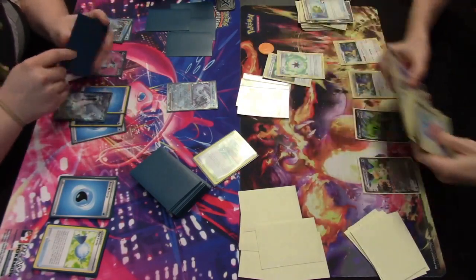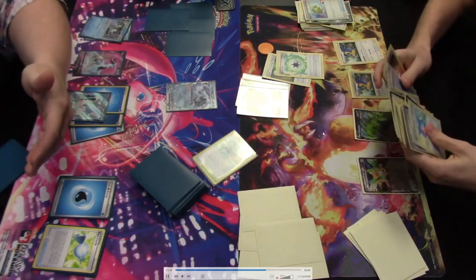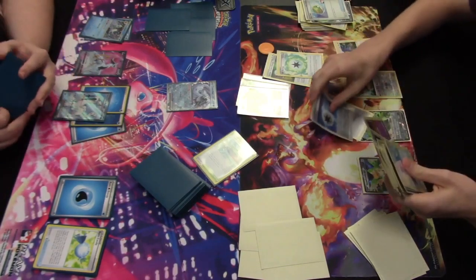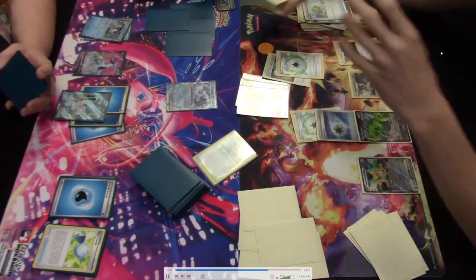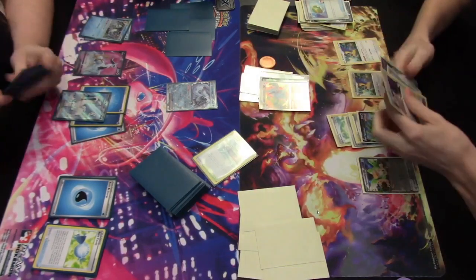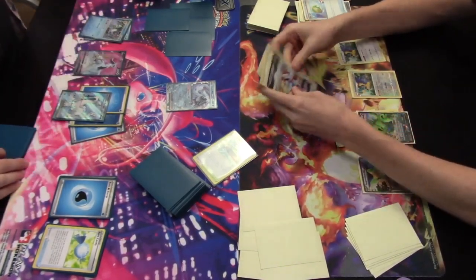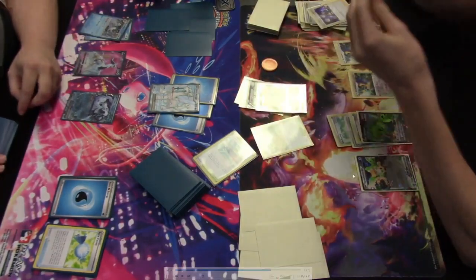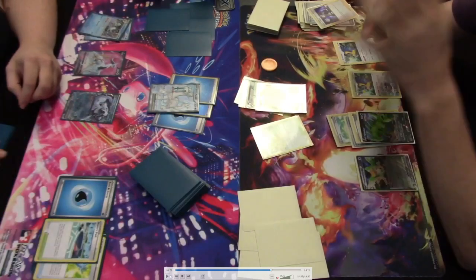It looks like we're going in with Primal Turbo to accelerate energies onto Lugia. Gift Energy and Jet Energy are accelerated to the bench Tyranitar V, and Double Turbo Energy and Gift Energy are accelerated to the active Lugia — Single Strike Energy manually attached to the bench Tyranitar. Boss's Orders is played to bring up that powered-up Chien-Pao from the bench into the active spot. Collapse Stadium is also put into play, limiting both players' benches to four — more importantly bumping Skater's Park.